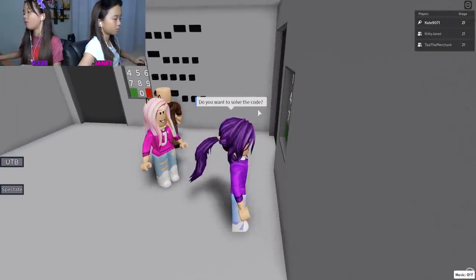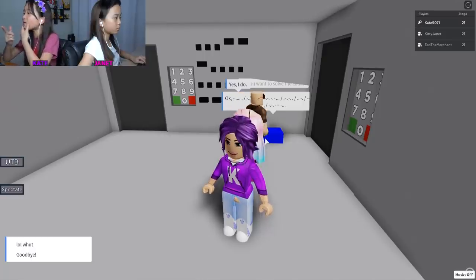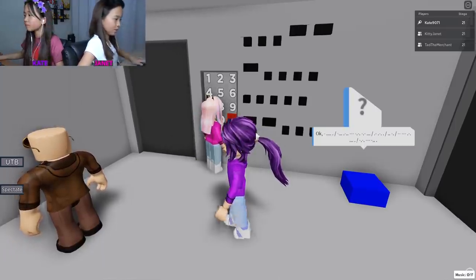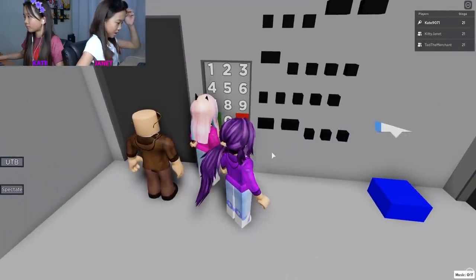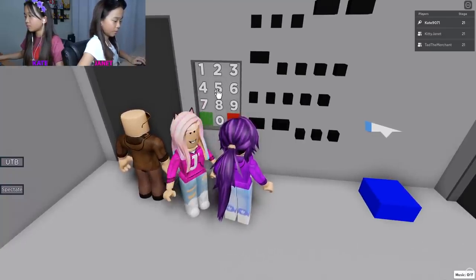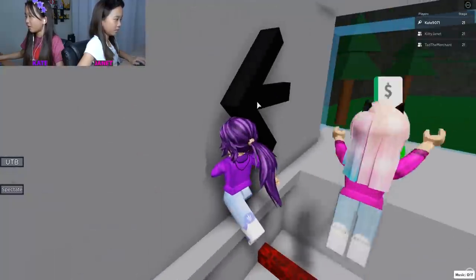He says do you want to solve the code? Yes I do. Oh, I know what this is - I got it on my phone. So dash dot dot dot, dash dash is three. And then dash dot dot dot dot dot is six. And then all dots is five. And then what's the last one - two dashes and three dots is seven.